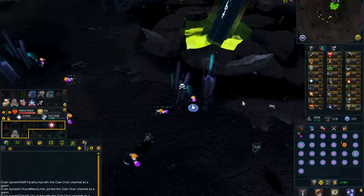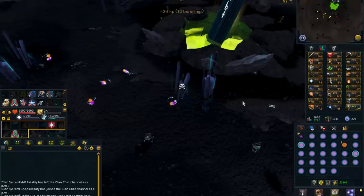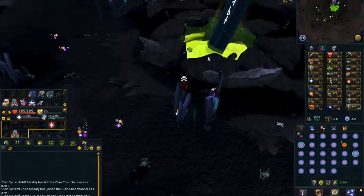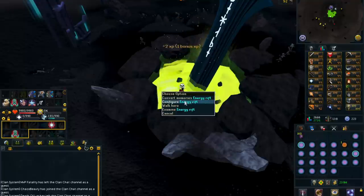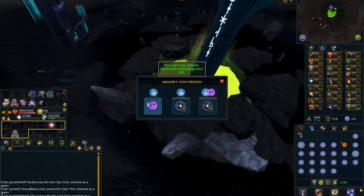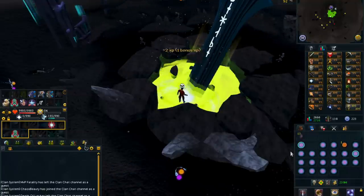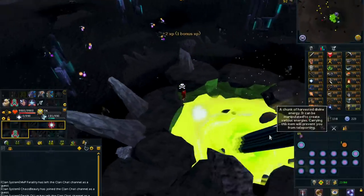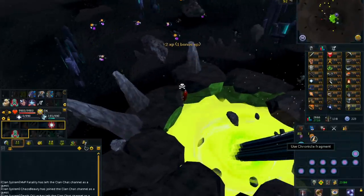That is why being a max player or at least a high combat level is pretty important. This also allows you to kill some lower level players — there are a lot of bots that do Cursed Energy, so that is a way you can boost your GP per hour by bringing a rune sword and killing a few bots while collecting extra Cursed Energy. Overall, you will be making around 2 mil per hour. You should be converting your memories into energy, not XP, to maximize your energy per hour.